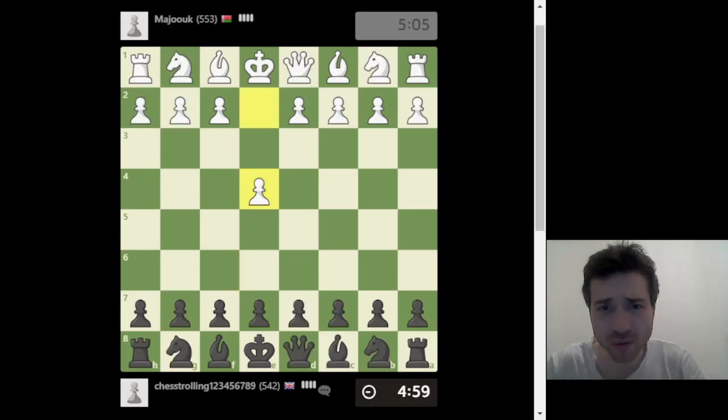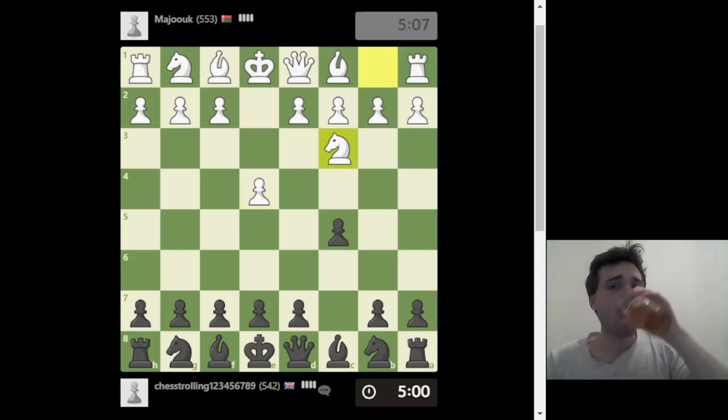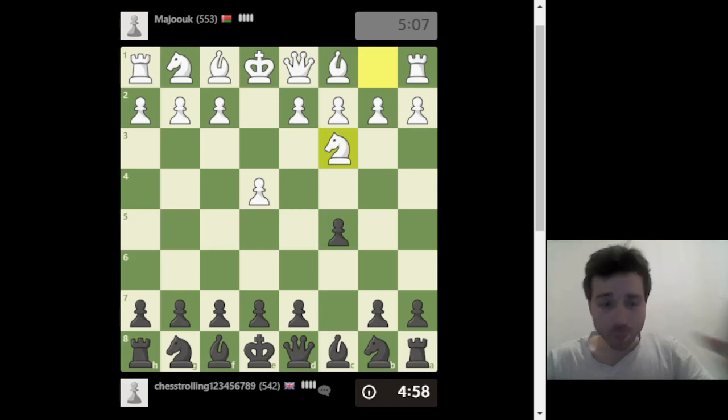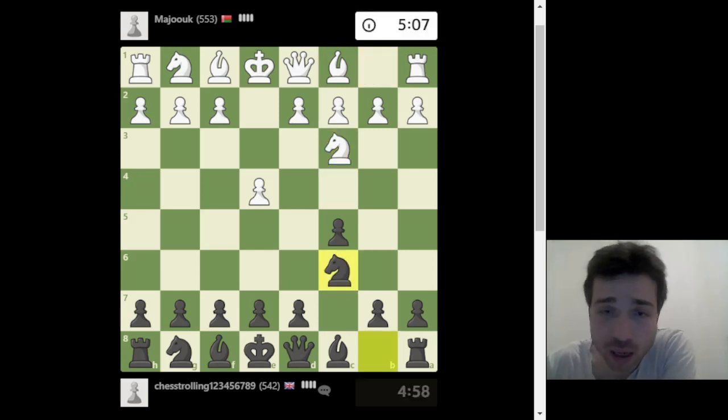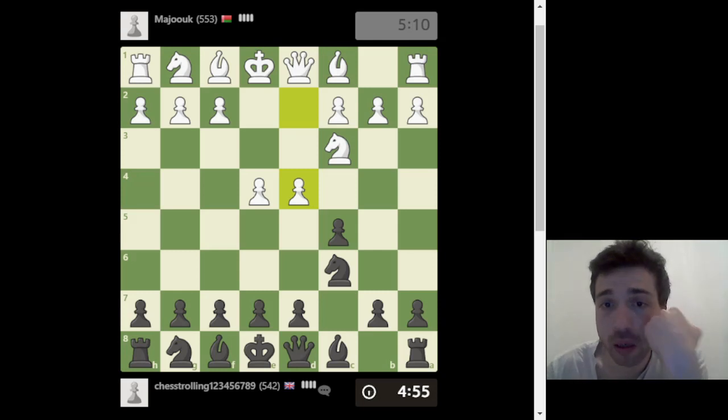New game. Our opponent is rated 553 — that should be fine. I'm going to play c5 again because that's what I play. He's developing the knight, and I should develop the knight too.